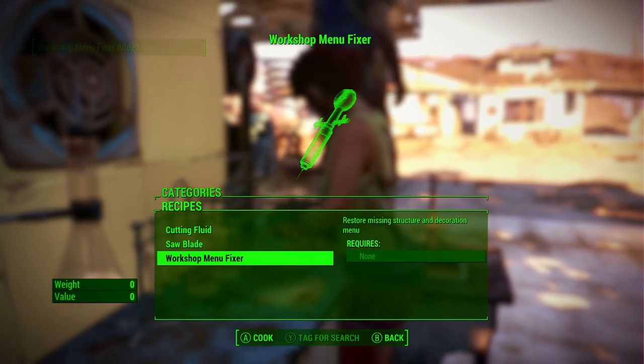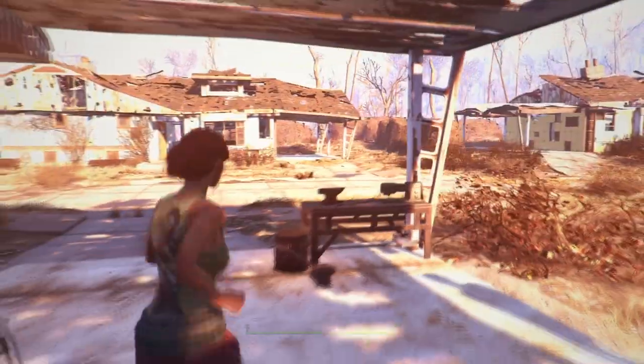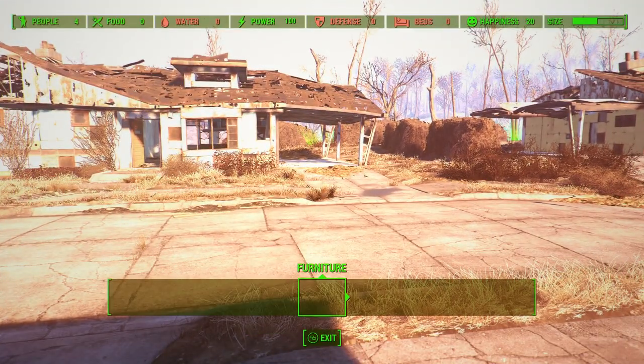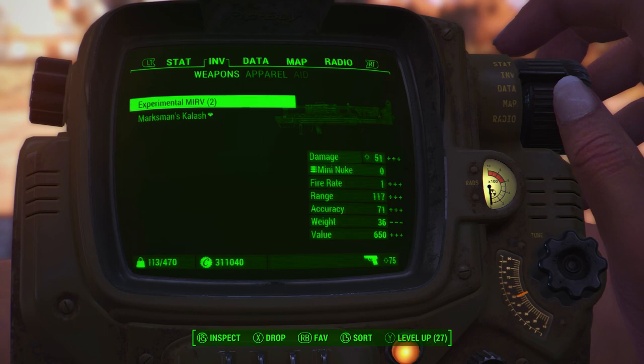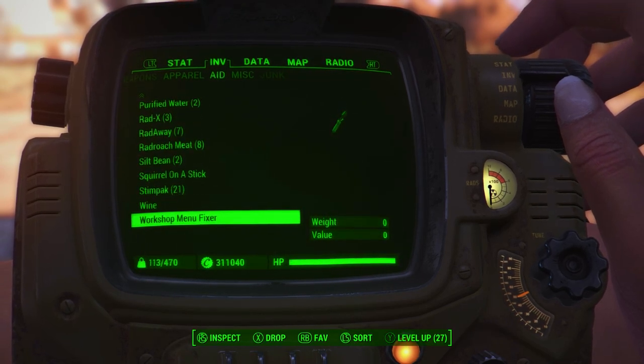You should then see a new item called the 'workshop menu fixture'. What you want to do is just enable it, or build it. I'm going to show you — I haven't edited this video to make it look real, this is in fact a fix. And there you go — you can only see a furniture tab, there is no structures.